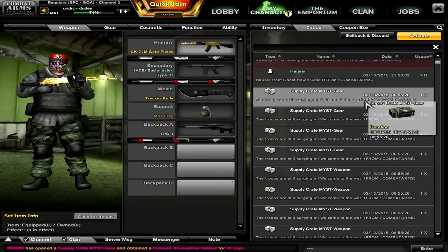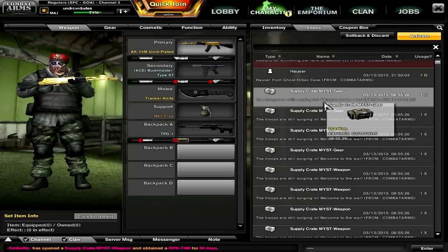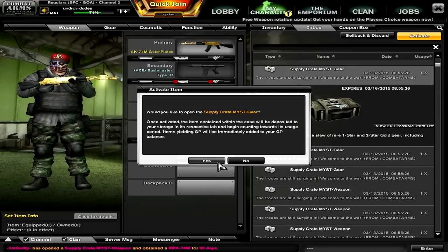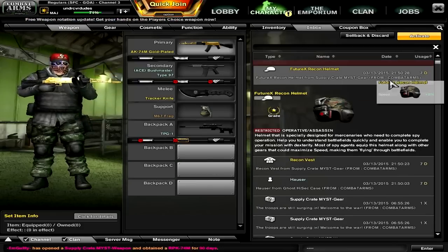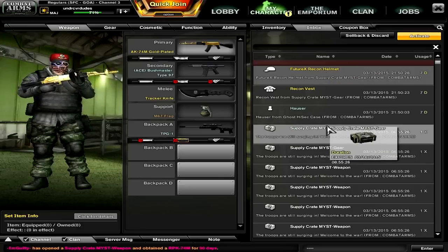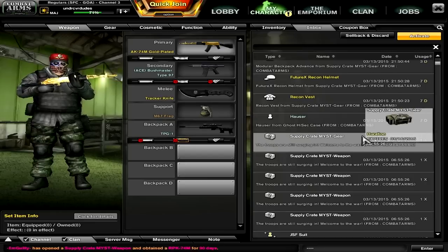So let's go into the gear. I've got 4 gears and 4 missed weapons. Starting with the gear, we get a Recon Vest 7 days, which is useless since I have it permanent. Then I open another one and get the Future X Recon — I'm pretty sure this is a decent one. You get plus 8 speed, which is really equivalent to what I've already got because it uses your head and face slots. Going over to the next one, we've got Advanced Modular Backpack 3 days. That's not too bad, I still prefer my normal backpack.